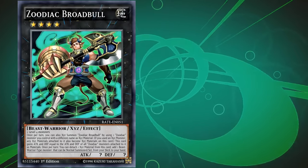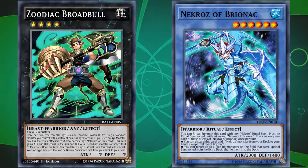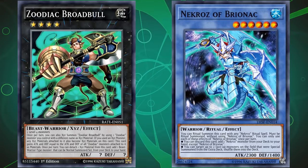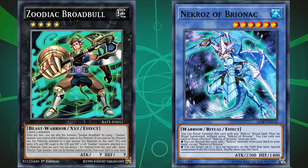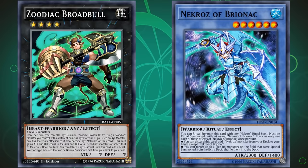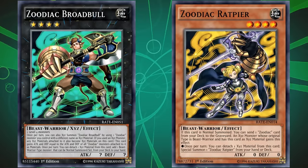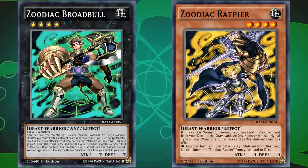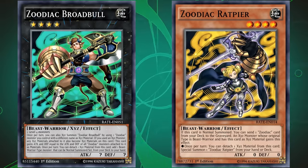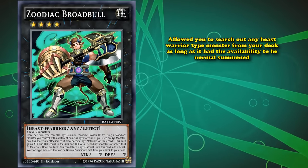What made the deck so good, especially Zoodiac Broadbull, was their hyper-consistency. A deck needs consistent ways to search out combo pieces while establishing a strong board, destroying opponent's monsters, and getting floodgates or disruption. Zoodiacs could do all of this with any one card from their deck. The gimmick was that all Zoodiac Xyz monsters could be summoned with any Zoodiac monster once per turn, including other Zoodiac Xyz monsters. Zoodiac Broadbull allowed you to search out any Beast Warrior type monster from your deck, as long as it could be normal summoned — and this effect was a soft once per turn.